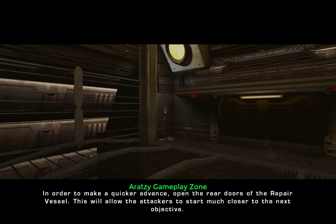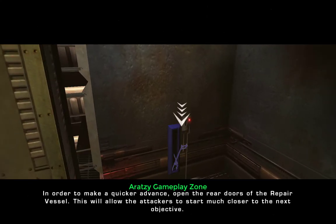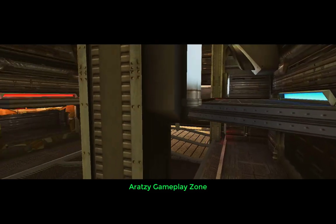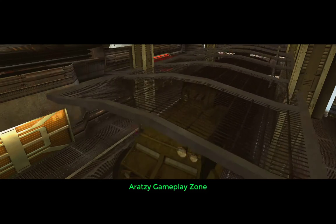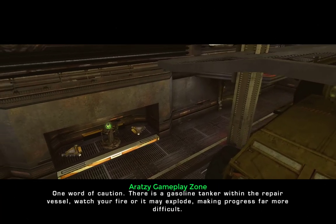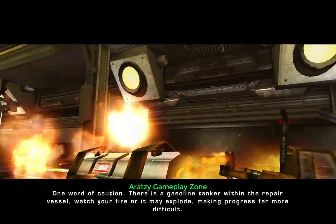In order to make a quicker advance, open the rear doors of the repair vessel. This will allow the attackers to start much closer to the next objective. One word of caution: there is a gasoline tanker within the repair vessel. Watch your fire, or it may explode, making forward progress far more difficult.